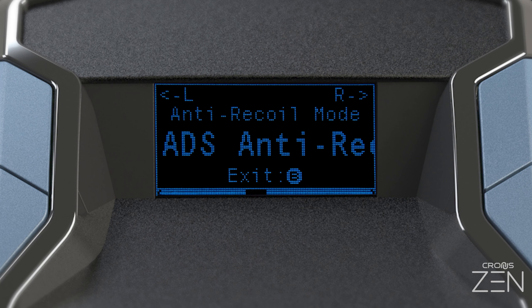Exit the game pack config menu and save. That covers various optional settings and mods in the Apex Legends Essentials Game Pack for Kronos Zen. If you enjoyed this video or found it to be helpful, drop us a like, subscribe, and hit that bell to stay tuned to Kronos Zen.